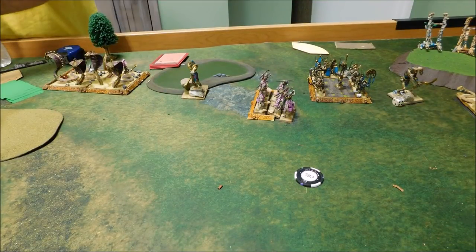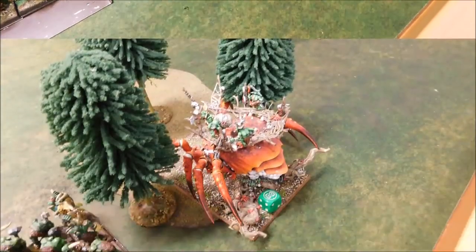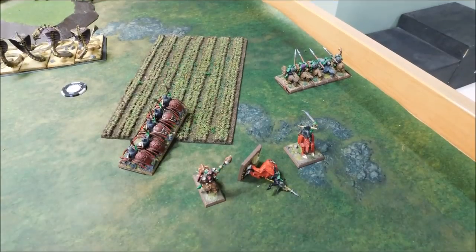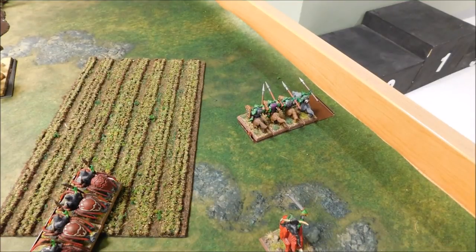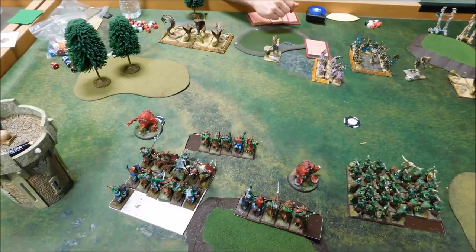He cast Divine Judgment — the one that does 3D6 hits, wounding on a four-up. He managed to roll 16, and of that 16 did six wounds to me. Catapult fires and kills one of my Nasher heroes — he rolled three wounds on that. These archers fired and did a wound to my Wolf Riders; unfortunately, only one. Remaining archery did two wounds to one of my wrecking teams.